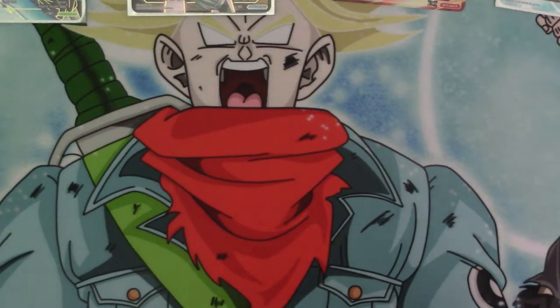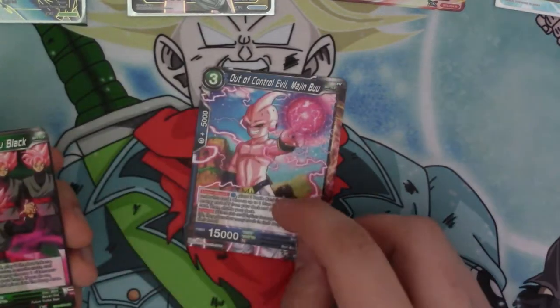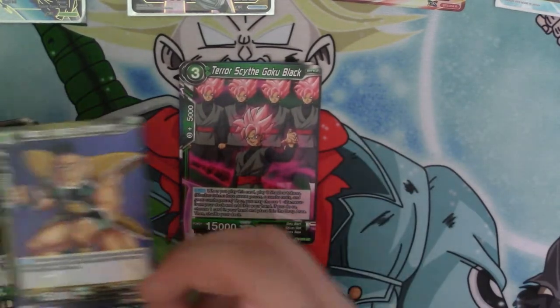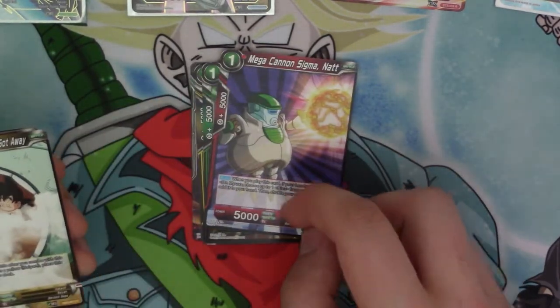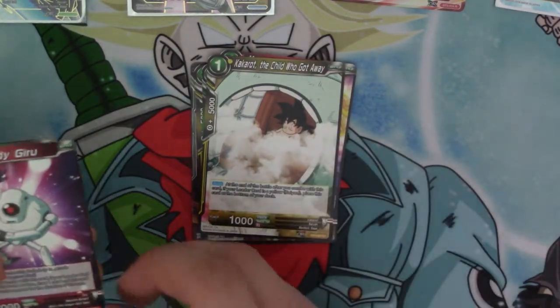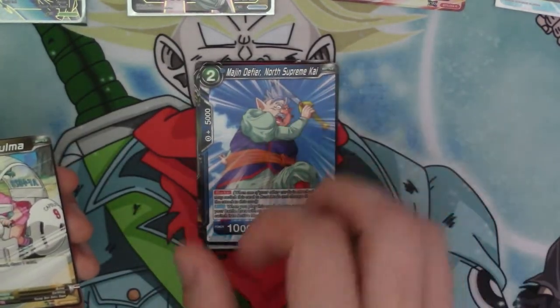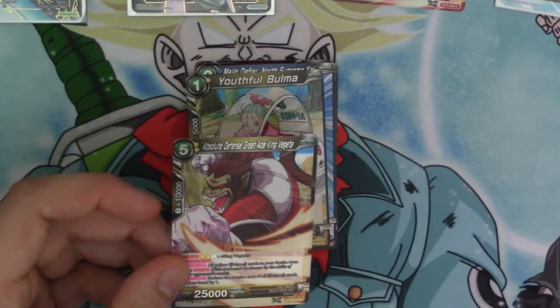First Restruction Android 13 — the 13 leader. After Control Evil Margin Boo, Terror Scythe Gokun Black — I'm going to have so much fun with him. Nappa Vegeta's Attendant, Trunks Bridge to the Future, Medcanon Sigma Nats, Kakarot The Child Who Got Away, Handy Guru, Lords of Great Apes King Vegeta, Margin Defier North Supreme Kai, Youthful Balmer, and Absolute Defense Great Apes King Vegeta is our rare.